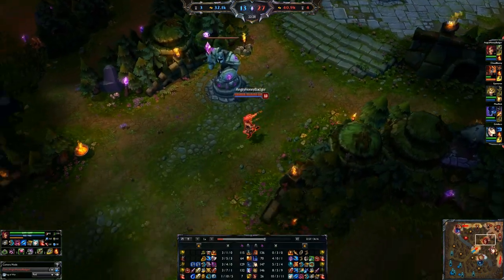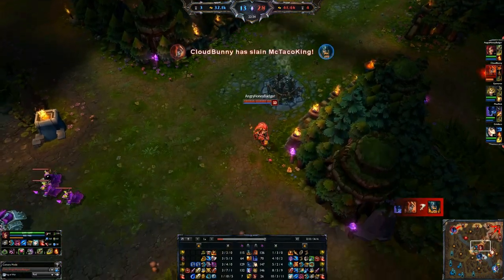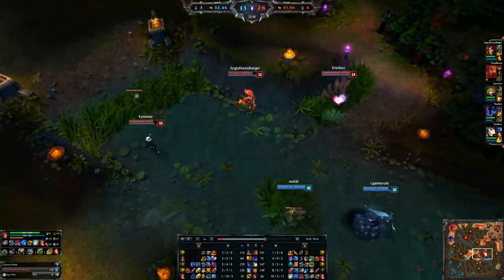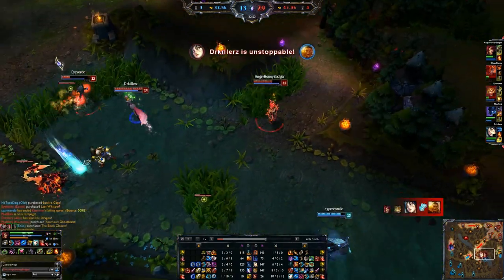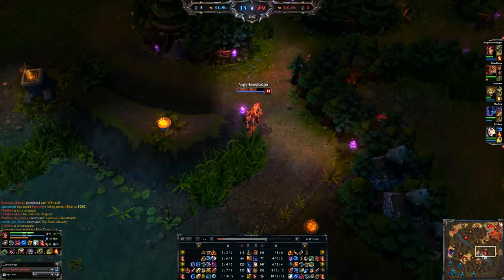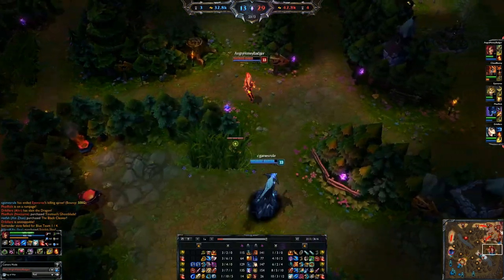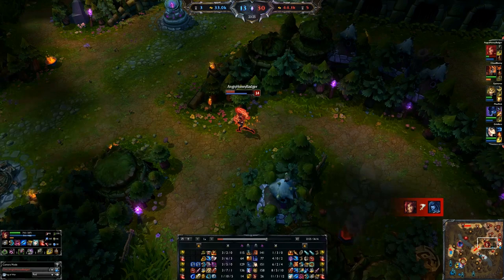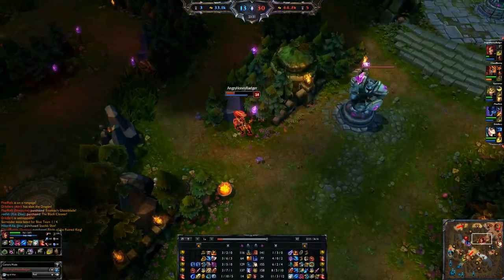At this point the items get a little situational depending on how the team is going. I've played games where my mid laner is so far behind in items that I start to rush more damage because we basically don't have any AP damage on the team. If you need to rush more damage that's fine. Here's a perfect example of their mid laner thinking they could take a support when they cannot.